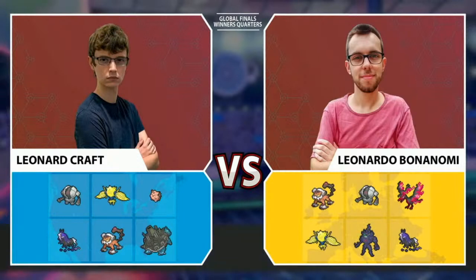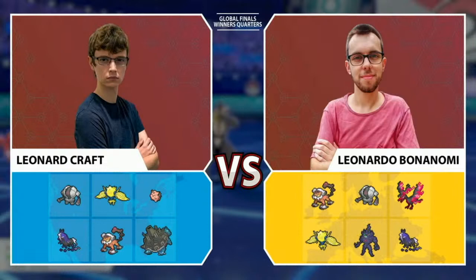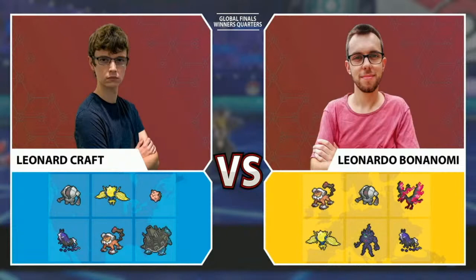The only difference between these two teams is there's Galarian Moltres and Grimmsnarl on Leonardo's side compared to G-Max Blastoise and Clefairy on Leonard's end. Thinking back to the regional finals phase of this tournament, we saw Clefairy do some amazing work for Leonard's team using the Friend Guard ability to ensure that Regieleki and Landorus just had that extra bulk they needed to take those hard hits.